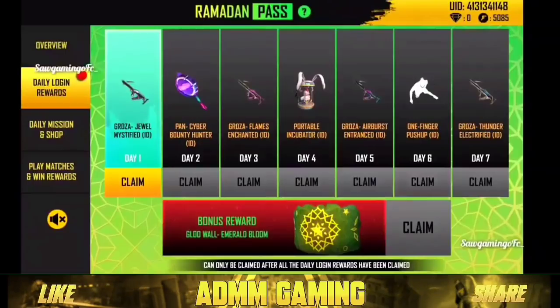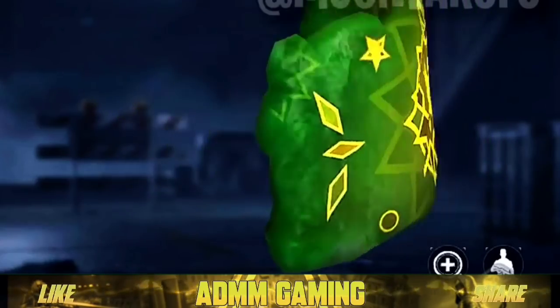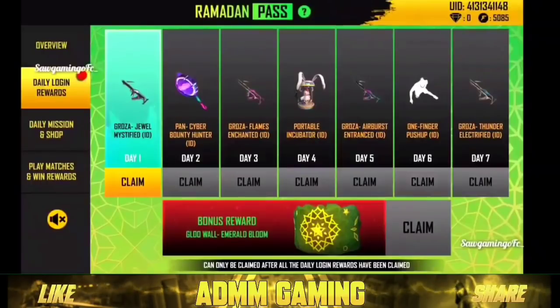Let me jump into the explanation. When you have a daily log-in skin, you will also have free sweaters. This is a Ramadan Glowall Skin. It's free — you need to log in or use 10 or 20 tokens on the website. If you get a log-in, you can click the Glowall Skin.